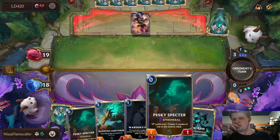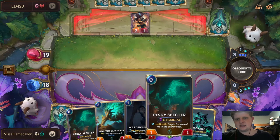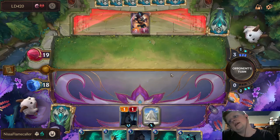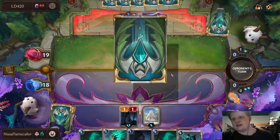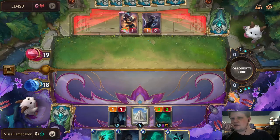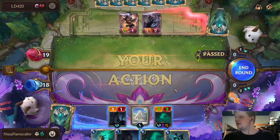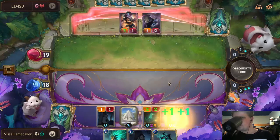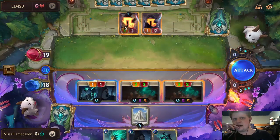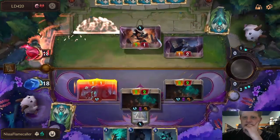This is another huge benefit to playing Pesky Spectres — I'm not losing any tempo by playing Grand Plaza here because I am building out my board despite having no actual mana to spend. Is this just the best Grand Plaza deck? Because it plays Pesky Spectres, and I can bank Spell Mana on two so I can play Haunted Relic and Onslaught of Shadows. The difference between the play I'm making here and just going Grand Plaza pass, not attacking until round five, is instrumental.